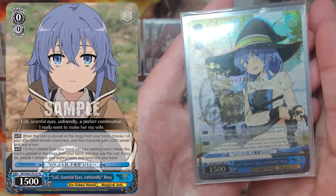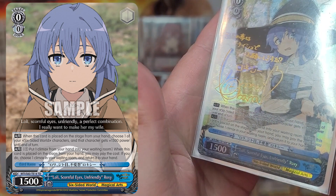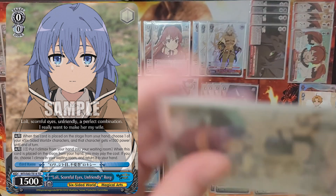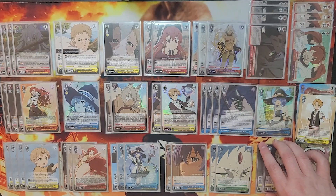Scornful Eyes Roxy is the TD climax switcher and an integral one-of in the eight standby build. The deck has no other climax filtering, so having a switcher can turn a lame turn into straight money. She also gives something plus 1500 on play, which helps you outpace even the strongest backups in the mid game.